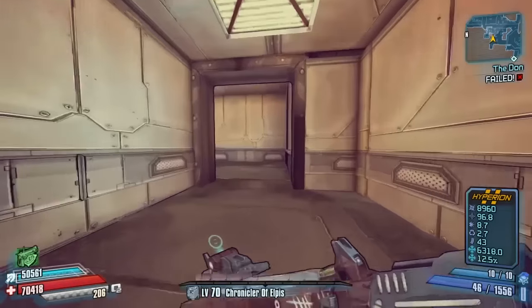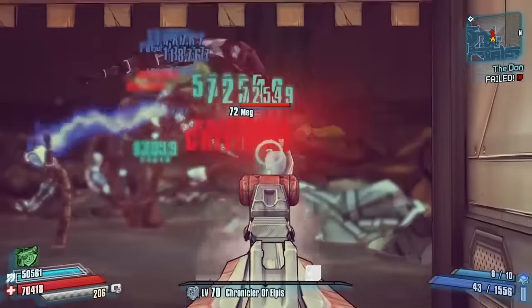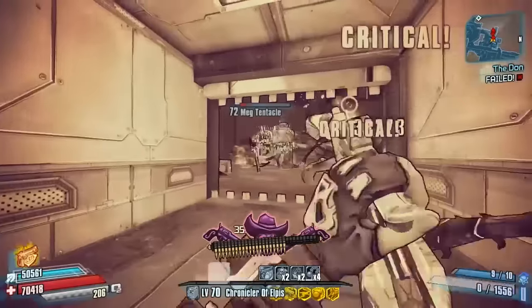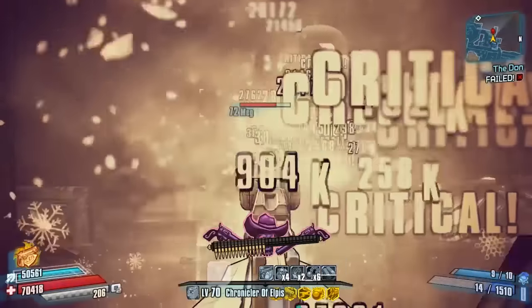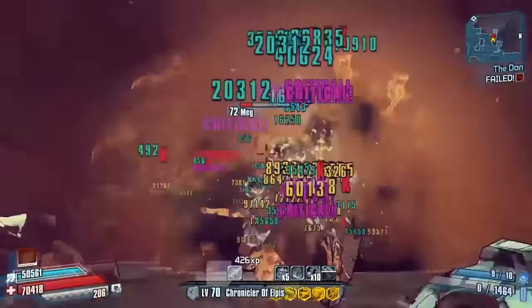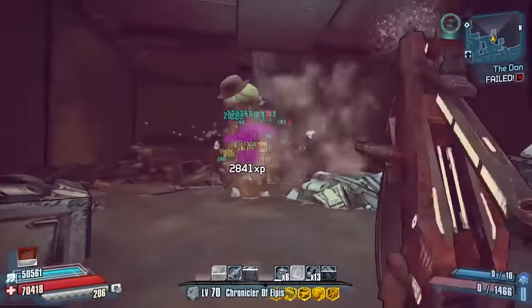Today we're farming Meg down in this little trash jumpster area, and hopefully we can get ourselves a drop pretty quickly. Meg's pretty easy to farm — she just takes a bit of time and work, but hopefully we can get her to drop us a Torrent, which is our legendary.